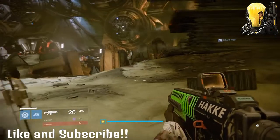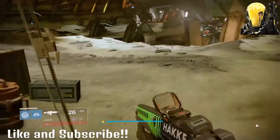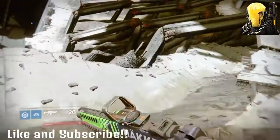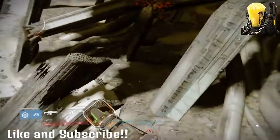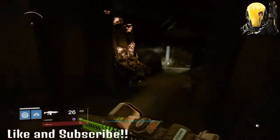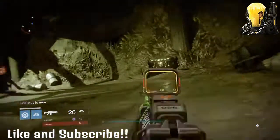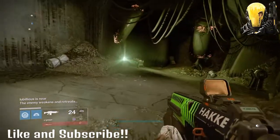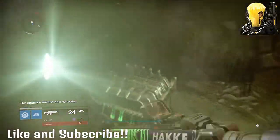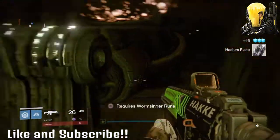I'm going to show you four places in the Dreadnought Patrol where to get them. So as soon as you spawn, drop down here. There's going to be a little thing right here. This chest here does not always spawn, but that's not the chest you need. Right here is the chest — it spawns this time. Get Hadean Flake.